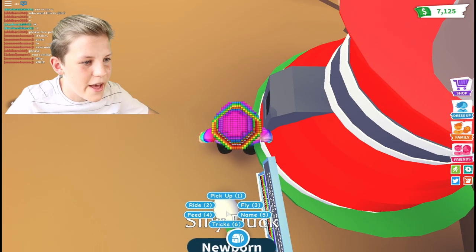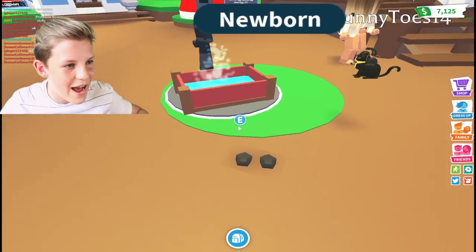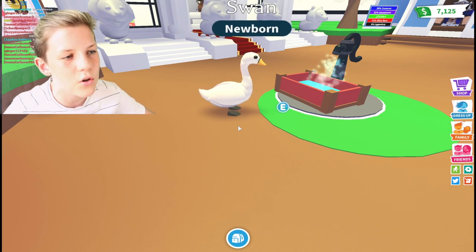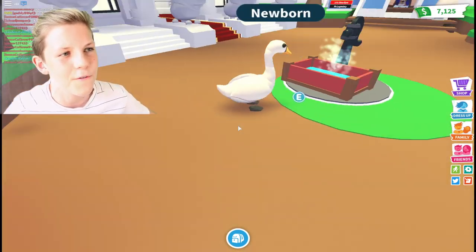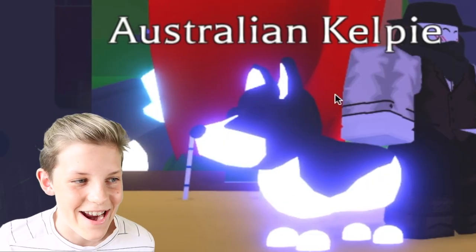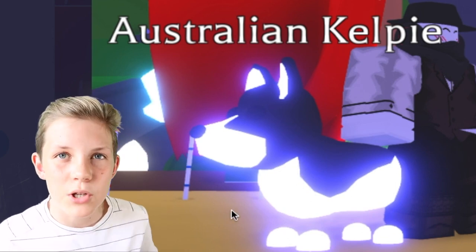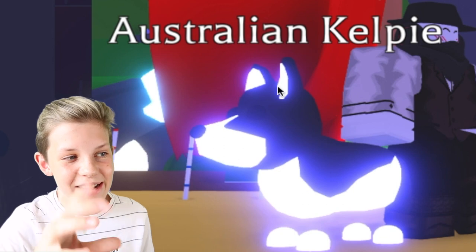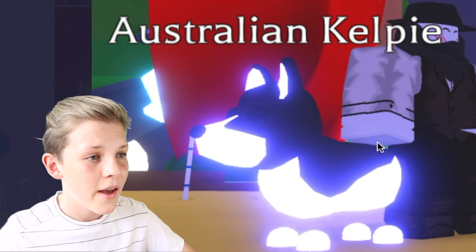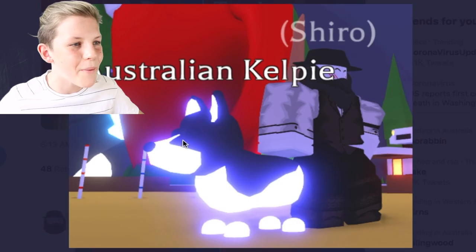I pick it up and the feet are a little circle. The swan also doesn't have circular feet, so there are a few pets without circular feet. Next we have the Australian kelpie — it's so neon, so bright! We have a purplish blue for the Australian kelpie. Its ears, its snout, its underbelly, and its feet are all neon. Oh my gosh, that is so cute — it's so bright you can barely see its eyes in this picture, but I think it'll look different in-game.